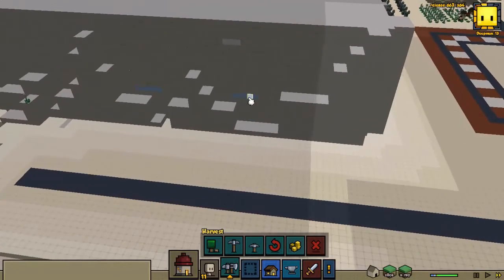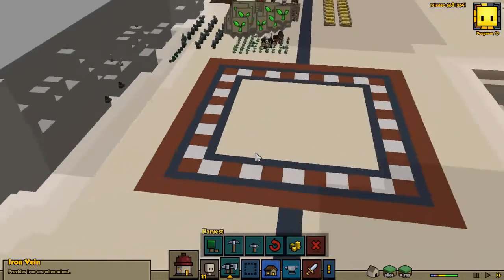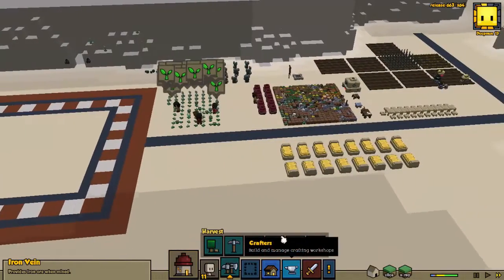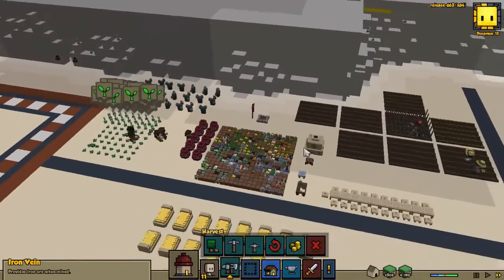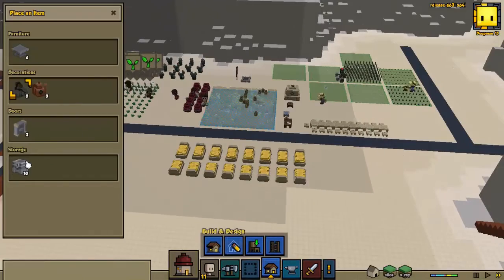We do have an iron vein — it looks like it probably loops around, so we'll have to get to that here in a little bit. These cacti are starting to bloom again. What else can we place around town?